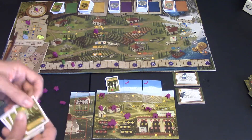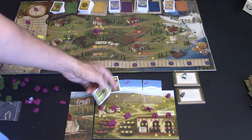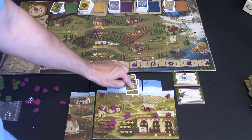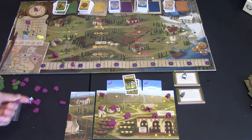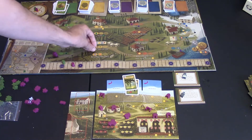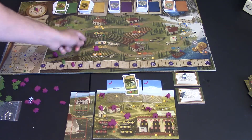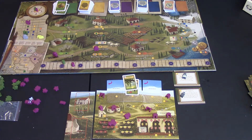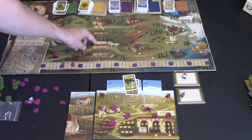If I had the Merlot and the irrigation, I could plant it in any of my three fields, and at harvest time I'll be able to harvest grapes. You can also go to the trading post and trade one-for-one with a plus-one bonus: trade in two cards for three coins, a victory point, or a grape — or vice versa. The trading post is really helpful. You can also buy or sell one of your fields.